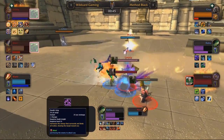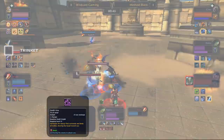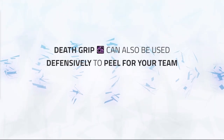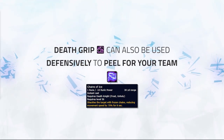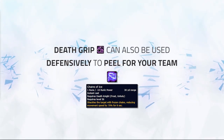Here we see Death Grip used on Looney into a Chaos Nova by Raikou, landing on Blizzard and Looney. This forces both of them to use their trinkets out of it, putting Method Black in an early advantage. On the other side of the spectrum, you can use Death Grip defensively to peel for your team. Gripping enemy melee and putting them in Chains of Ice will reduce their pressure significantly, making it difficult for them to reconnect unless they use a mobility cooldown.